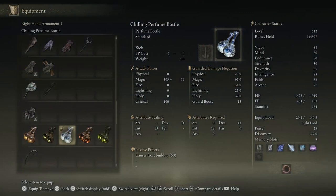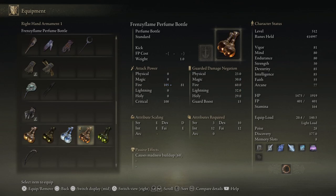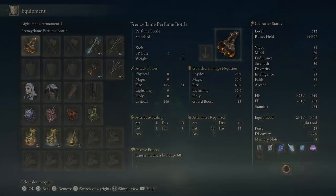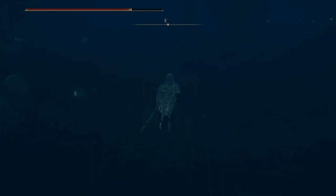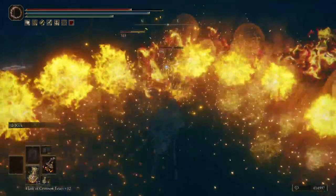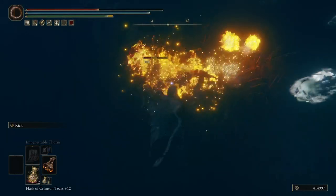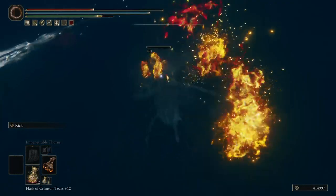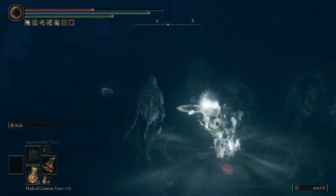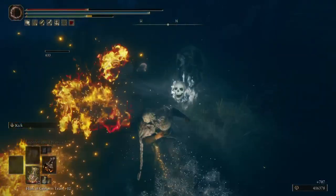Next we have the frenzy flame perfume bottle. You'd think this one would have more going on since it involves frenzy and madness. This one builds up madness — like the ice one built up frost — and it's fire damage but with madness. I was actually going to do a new playthrough with a madness build, but I looked it up and madness only builds up on humanoid enemies. That limits the number of bosses I can affect with it, so it's probably not worth it.